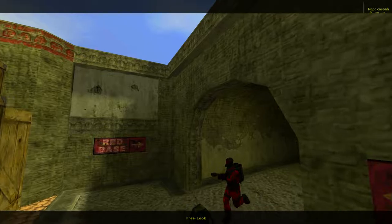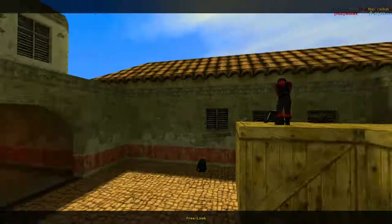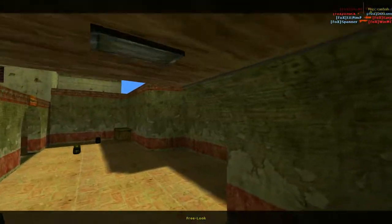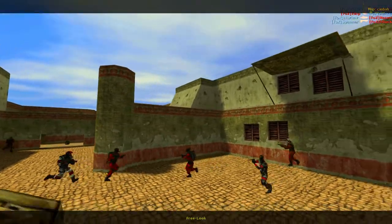I have to show off both sides of the map this time because I'm not kidding, it is asymmetrical. So let's start with red and I'll actually play both sides too. Here is the red spawn. I really do like how this map looks.